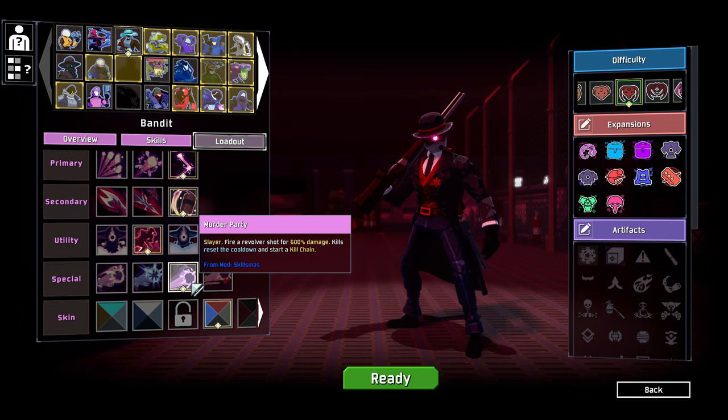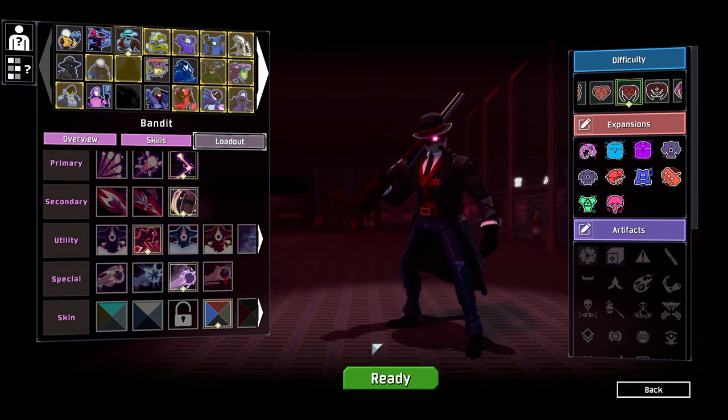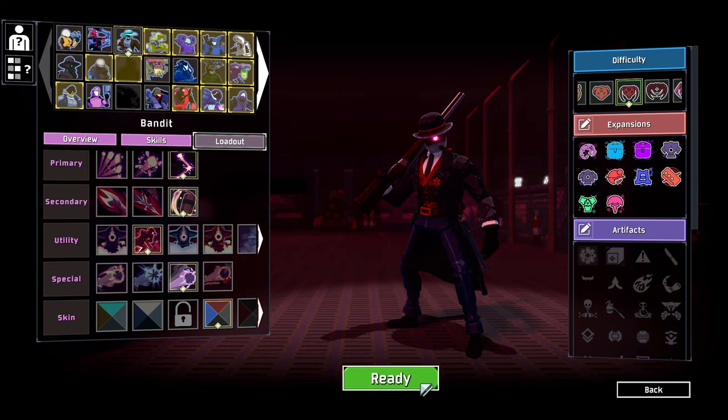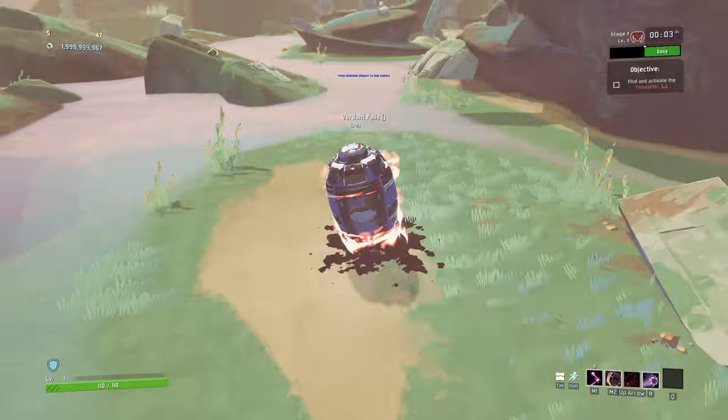Murder Party fires a revolver shot — kills reset the cooldown and start a kill chain. Very intriguing indeed. We're going to play on Monsoon this time as well, a little bit of an increase from normal, and see what we can get done as this character, because this guy is pretty good.